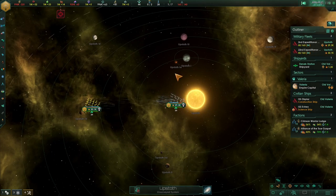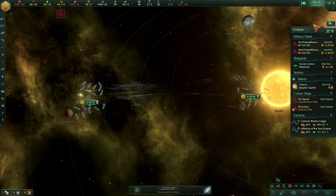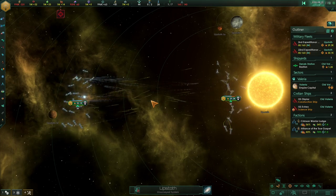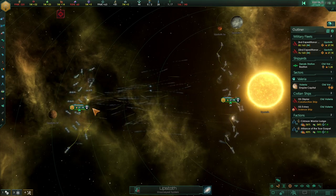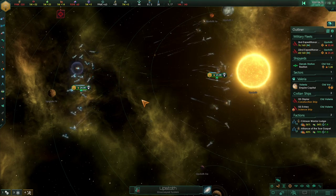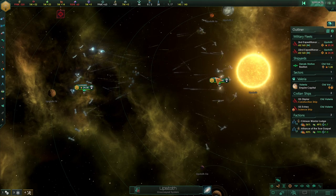Let's see how this goes. We're cloaked and engaging. The ships are firing away with their missiles. We're down to 27, 27... 19, 19... 18. We're losing a few more ships but the fleet firepower is holding.